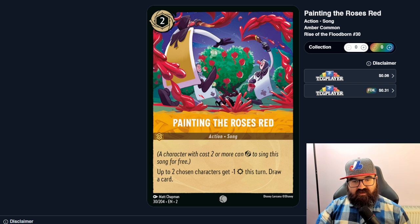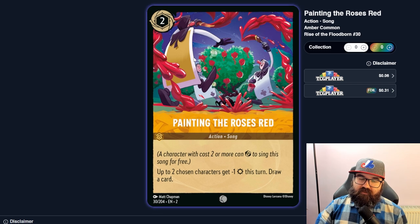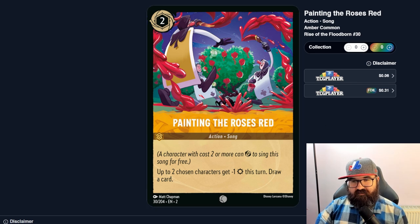An action for a four-heal at two — probably not good enough. Another action: banish a chosen character who was challenged this turn for two, uninkable — you'd have to attack with a character and then play this, which seems not great. Painting the Roses Red — a song where up to two chosen characters get negative one strength this turn, and you draw a card. Drawing's good, the strength reduction is okay, but it might be too weak. Overall Amber seems more anti-aggro — reducing opponent strength, healing yourself.